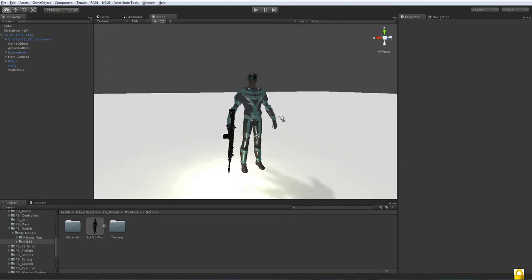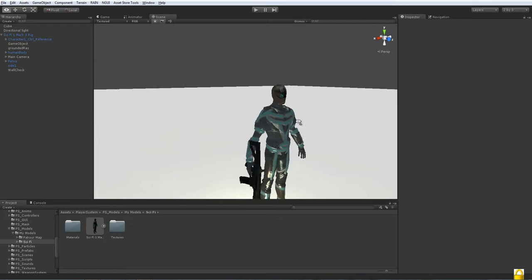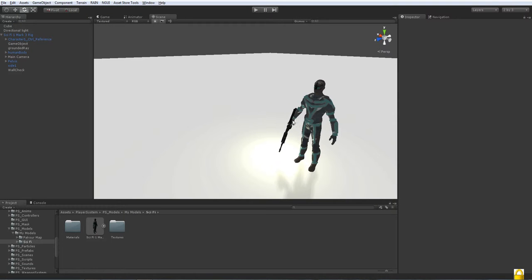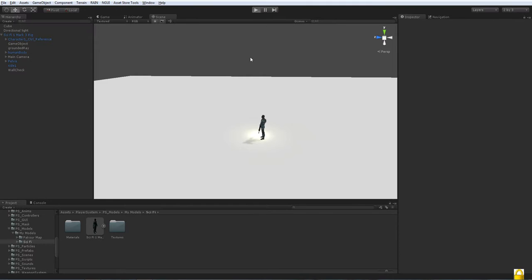Hey guys, it's Mehason today and I'm bringing you the third tutorial for the player system. In this tutorial we'll be covering how the player can climb up walls or ledges — climb up obstacles or jump up something like that.